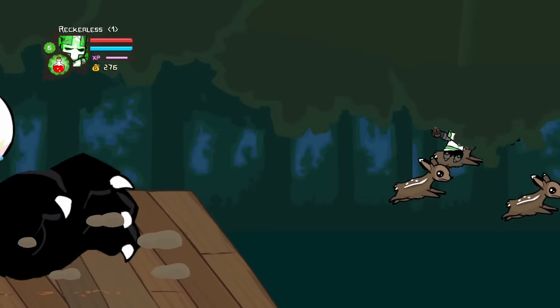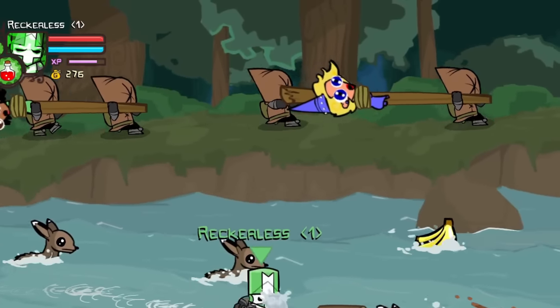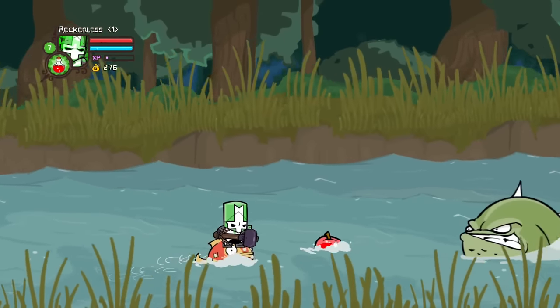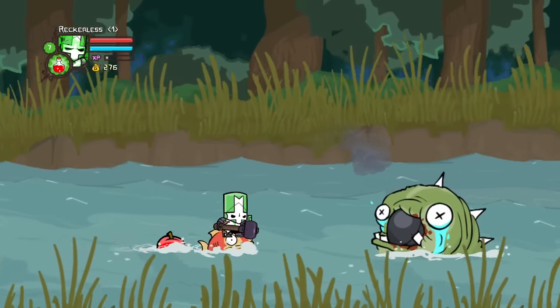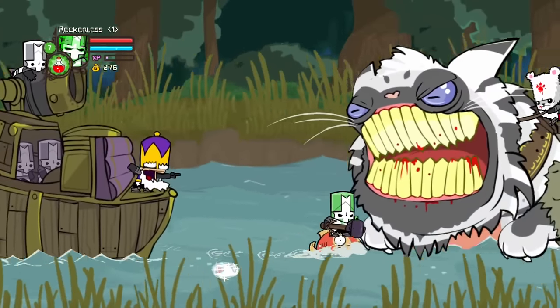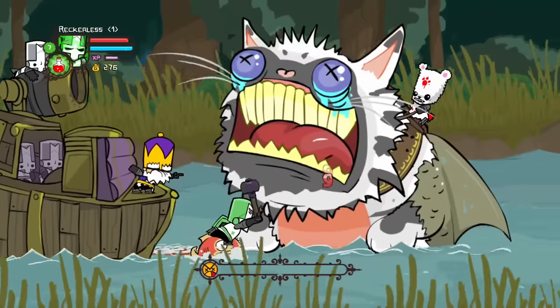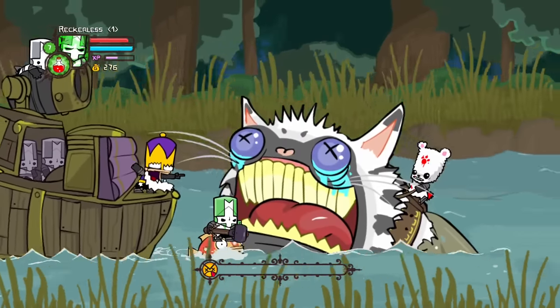The knights eventually fall off the old mill, landing in the river below. The princesses are then seen in the background being taken further away. The knights use the river to quickly catch up and are soon joined by a knight and his soldiers on their warship. However, a bear riding a catfish surfaces and attempts to defeat them, but using the king's warship, the catfish is defeated.